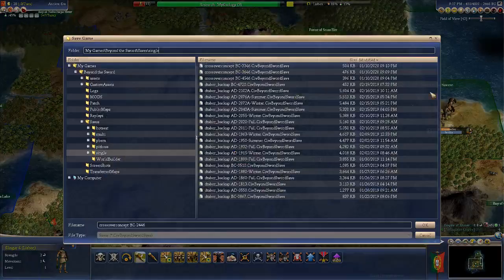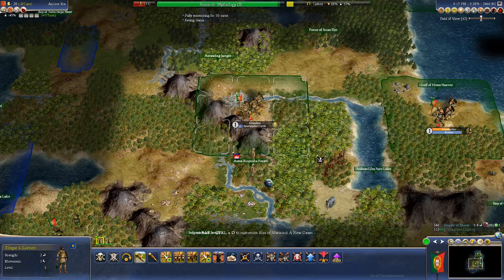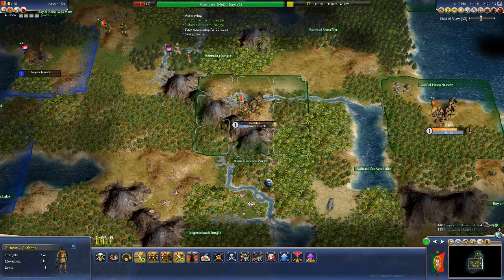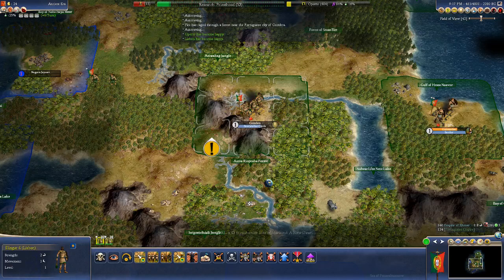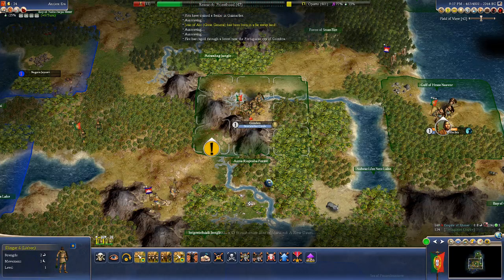Let's save before we do the next 50 turns. We have Priesthood — that's good. But we have Joan of Arc being born in 2350. That's something else.